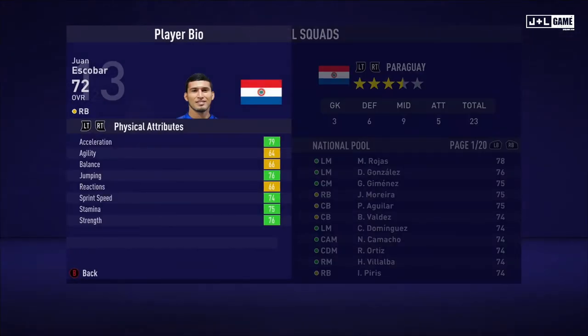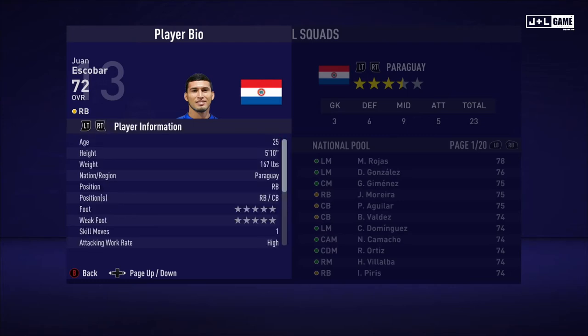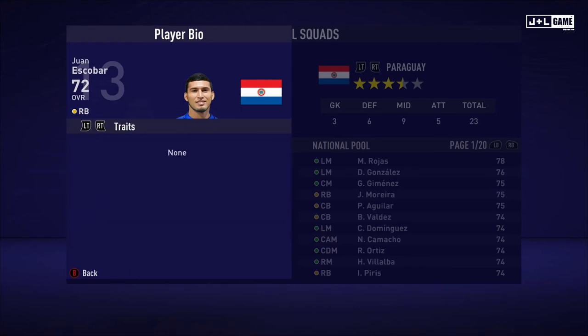Next up, Juan Escobar. Physical attributes mostly in the green here with three yellow. Mental attributes split between two green, two yellow, and one orange. And his skill attributes seem to be mostly yellow and red, three green, and two orange. Here is his player information and no traits.